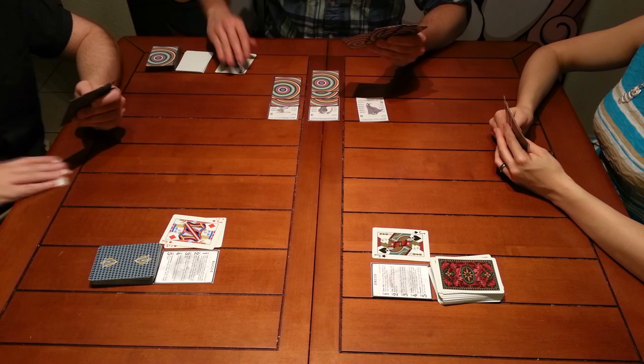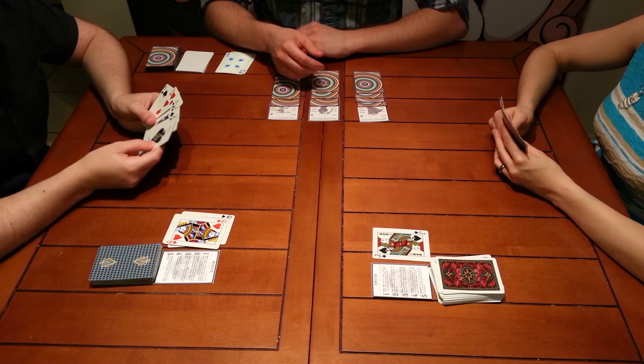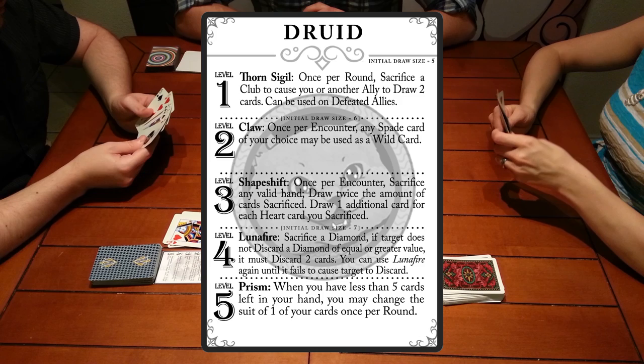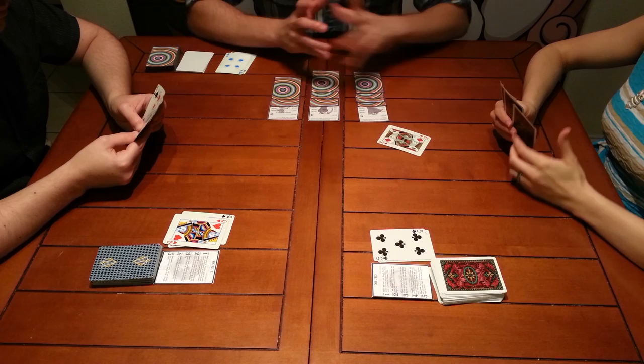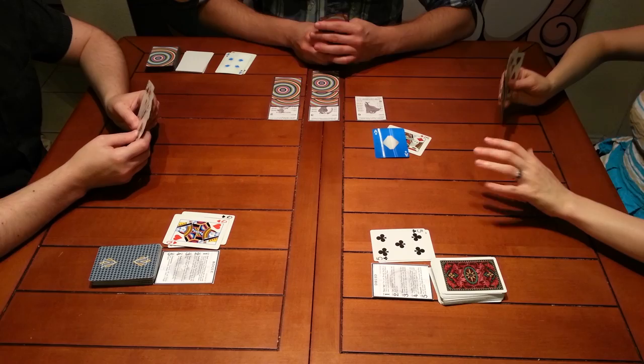After the combat is resolved, both sides discard all the cards they used. But only the winner draws cards equal to the number of cards they used in attack. Now it's the druid's turn, and she's going to use an ability. Abilities are written on the class cards. The druid's first level ability allows her to sacrifice a club to draw two cards. Once she's drawn her cards and discarded the club, she's ready to attack. She throws a king at the vampire. Now the vampire must defend with a single card, and he's got an ace. The druid loses this attack, and only the vampire will draw one card.